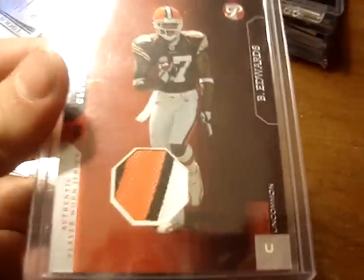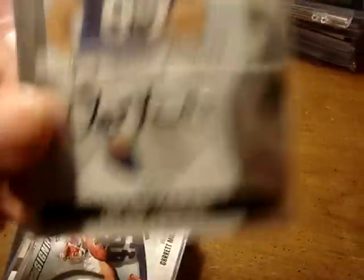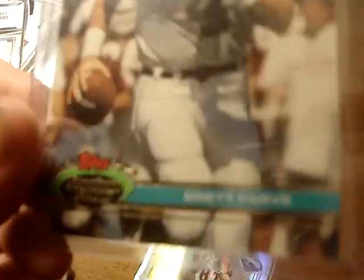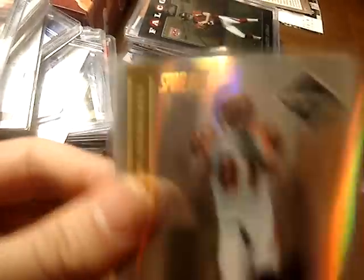Braylon Edwards three color patch rookie card out of 500 — pretty sick. Jacob Tamme Rookie Phenom Autograph out of 299. Garrett Mills Sweet Spot Auto. Icky Woods jumbo jersey out of 100. Brett Favre error rookie card from Stadium Club — spells Favre wrong, it's his highest book-valued rookie. Benny Brazile spotlight rookie numbered 8 out of 10. TJ Houshmandzadeh two color Pro Bowl game-used jersey out of 50. And finally, a Terrell Owens one color patch out of 50.